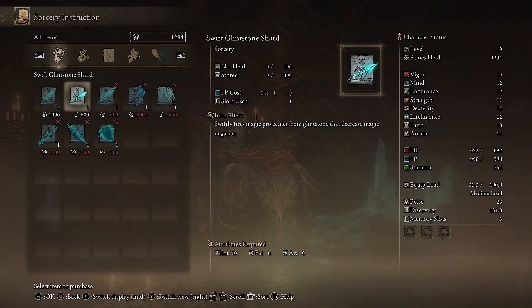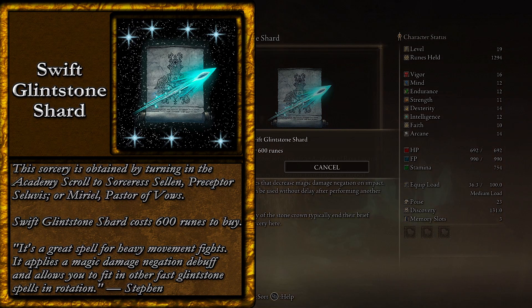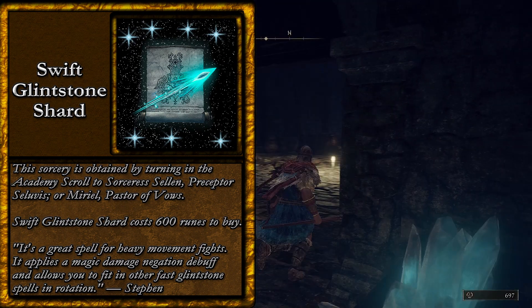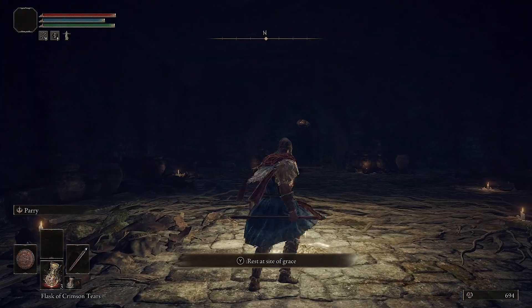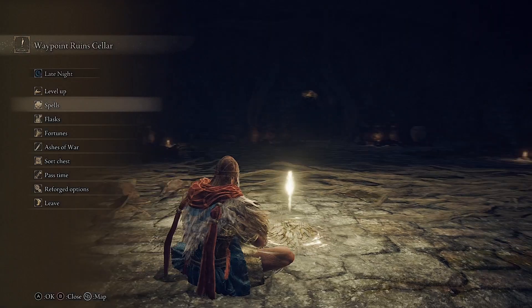Let's read the text blurb. One of the glintstone sorceries of the Academy of Raya Lucaria — the glintstone serves as a conduit, launching swift magical projectiles at foes that decrease magic damage negation on impact. This sorcery can be used without delay after performing another action. Those unworthy of the stone crown typically end their brief journey into sorcery here at the Swift Glintstone Shard. Don't underestimate it — it is quite good, especially if all you do is cast it and then go into a bunch of normal or great glintstone shards. Those shards are going to hit extra hard.